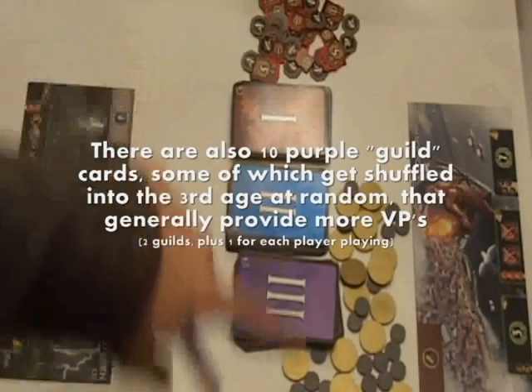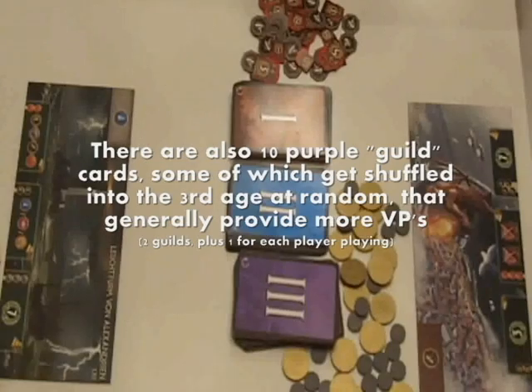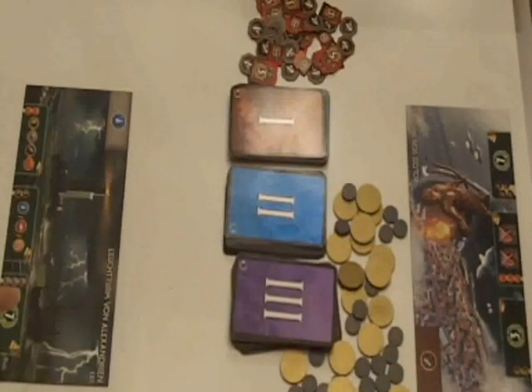To begin the game you're going to remove all the cards which have a player number listing greater than the number of players that are playing. Then you're going to shuffle each of those decks and place them in the center of the board along with the victory point tokens and the money, and you're going to give each player a player board which represents a different wonder of the world.